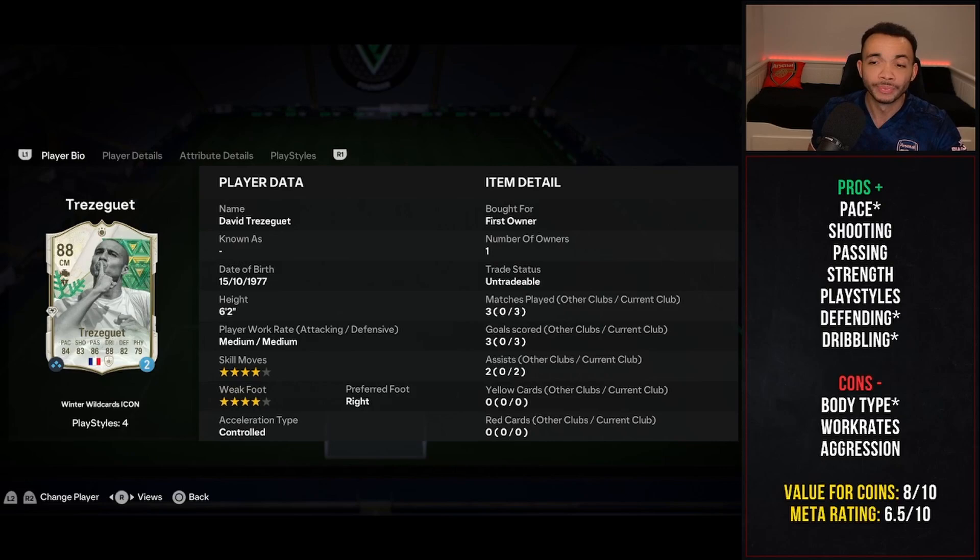Value for coins — just over 100k for this card, an icon with almost all stats above 80: value for coins 8 out of 10. Meta rating: 6.5 out of 10 — I don't think he's exactly meta, but he can definitely do a job in the center of midfield. If you get him and try him out, let me know what you think in the comment section. Make sure you're subscribed to the channel — that's been your boy Roomricks, take care.